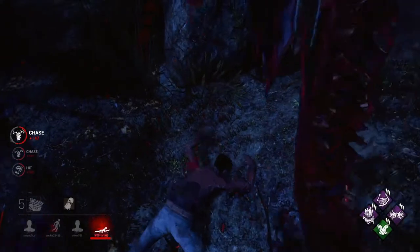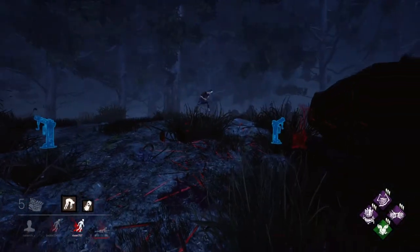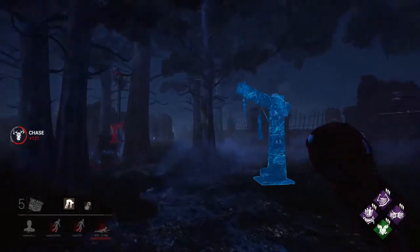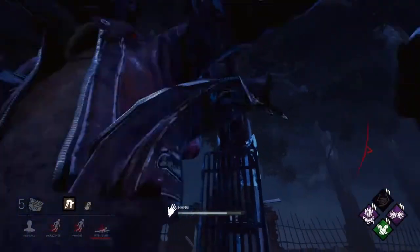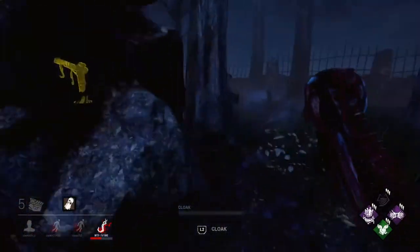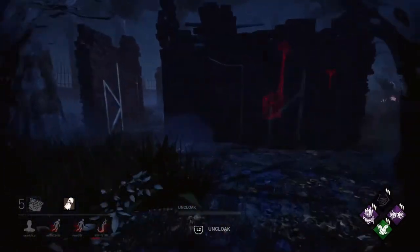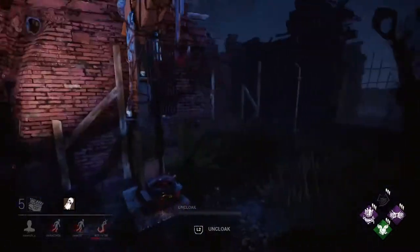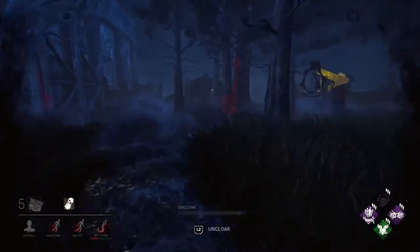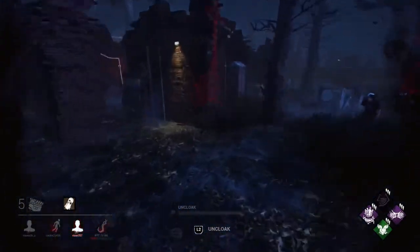We have a bit of borrowed time here so we're going to try and hit anyone that comes nearby. She's coming into play — she's trying to get me to chase her, but no. She's going to take quite a few seconds longer to heal up. There goes Ruin — it's done its job though, we've got a couple of hits. If you lose track of a survivor, go into cloak — because they will show up within 8 meters. Put the 10 or 12-meter add-on on if you can; even better. When you're in cloak they have no terror radius so there are a lot of mind games with the Wraith. The Wraith's strength is being cloaked — you're not fully invisible, they can still see your glimmer.